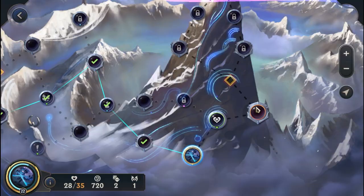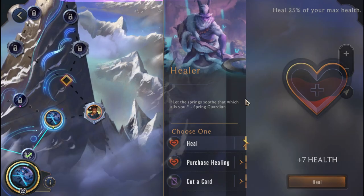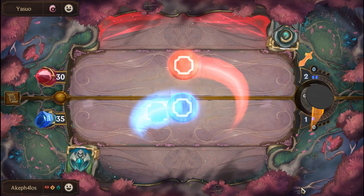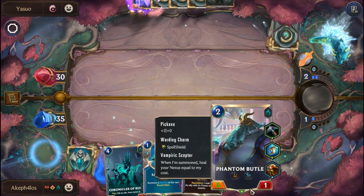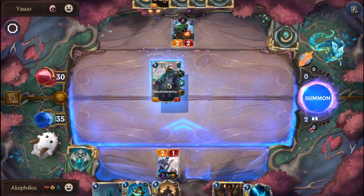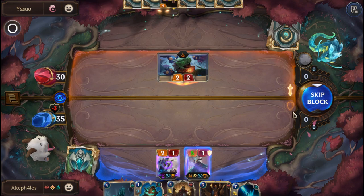Let's reroll most of the hand but keep the Sapling Toss. I'd really like a Gwen here if possible, but we get a LeBlanc — unfortunate, but our luck is going to run out regardless. Let's put on the Phantom Butler. We can't sacrifice that guy — I forgot Yasuo has the Stun Ability: force in this attack, stun the player's weakest unit. So we'll have to skip the block; I really don't want to sacrifice this guy because it's Fearsome. Alright, got a Gwen — let's bring on LeBlanc. Yasuo's going to come on but we can safely attack and Yasuo gets stunned.